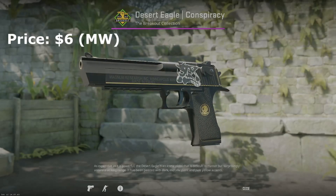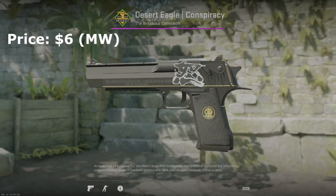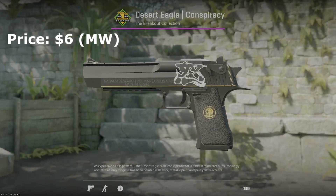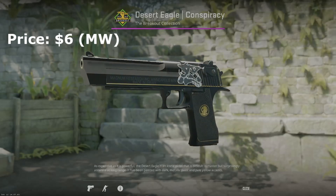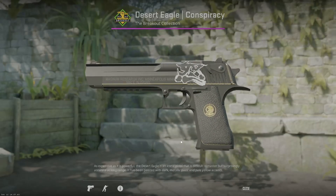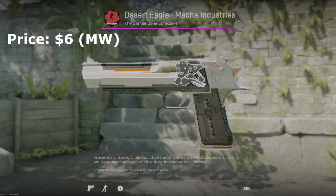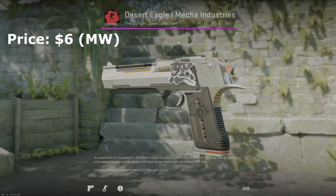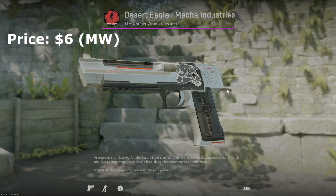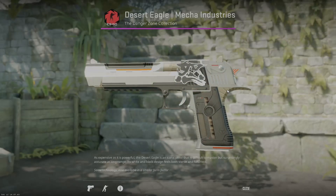For the desert eagle you have a couple of different options — some more budget friendly and what I think is really the only option. The first budget option is the desert eagle conspiracy — it's all black, looks really good, but I don't really like the gold touches and in CS2 it looks a lot more yellow. The next budget option is the desert eagle mecca industries — black, white, and red, looks really good, but in CS2 it has a yellowish-brownish-tan color so it doesn't fit quite as well in a black and white inventory, though it's definitely more budget friendly.